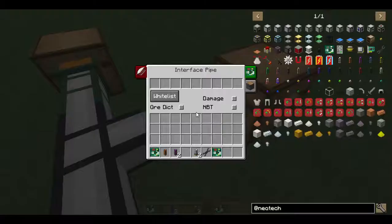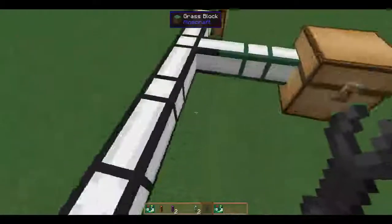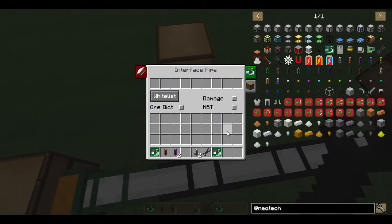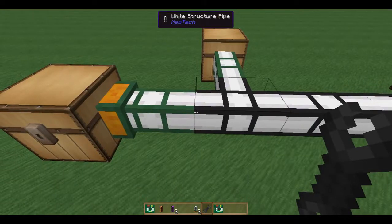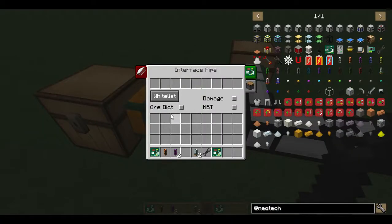This means you could filter one chest to only accept ores — and you could even match by ordict — and another chest to accept everything else by leaving it empty. That's a way to set up a sorting system. In the future this will have a storage-based mode, so anything currently in storage it will accept, and it will also have a mod item-based mode. But there's a lot going on with the mod at the moment, so those are coming in the future. Those new features should be fairly self-explanatory.